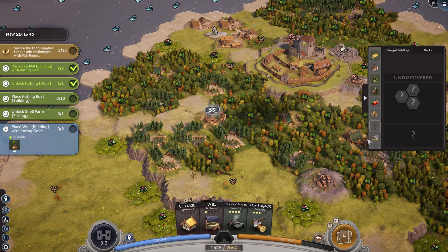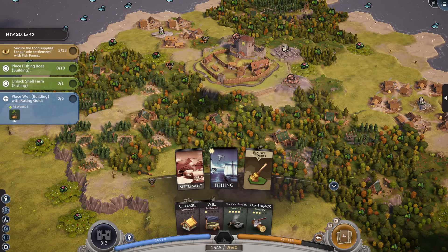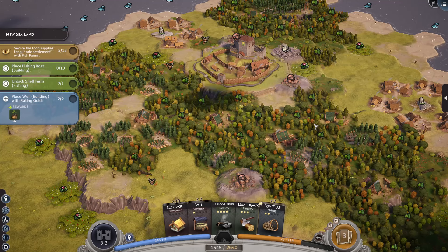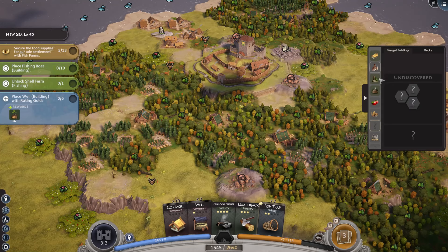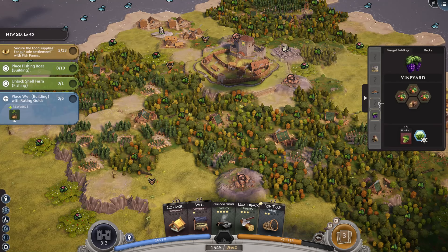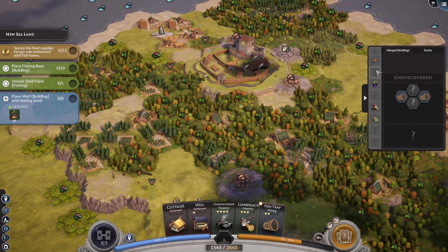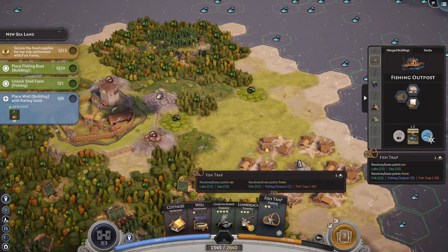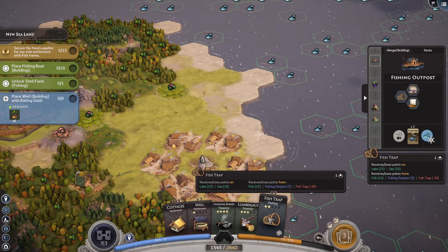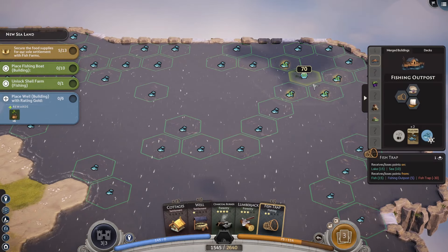Okay, anyway - sawmill time, 85. Good. And now it wants me to unlock fishing stuff. Place fishing boats. Fishing boats come... perhaps as that. It must. Doesn't really say. They're not something I unlock, so... because it is here, that means it's part of the deck, which means we gotta... okay, well let's see what we need. Being near fish. Being near a fishing post. Oh boy, oh boy. 70, 85.